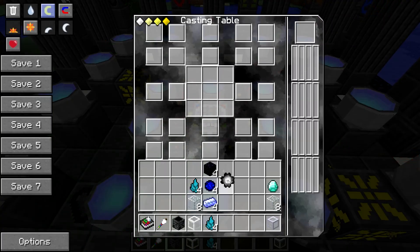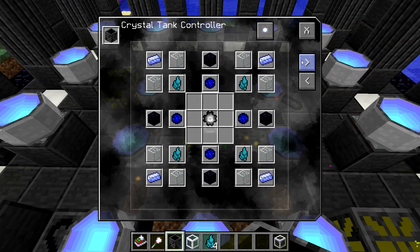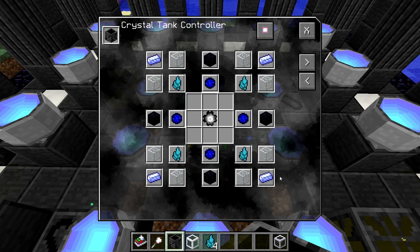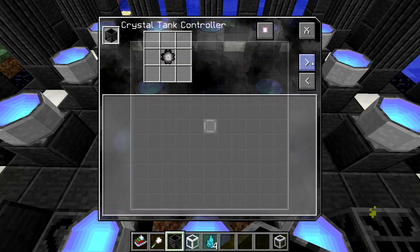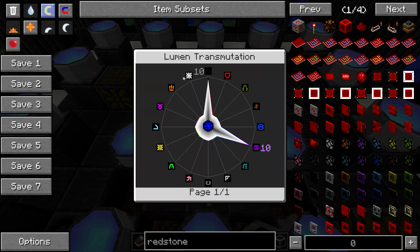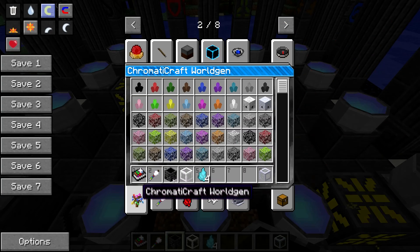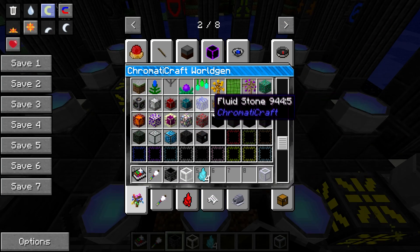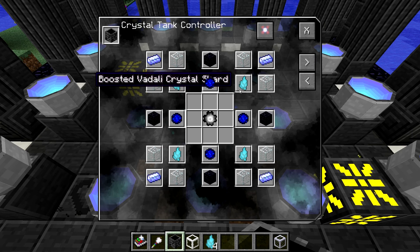Now that we have a void core, we can actually cast the tank controller. The void core goes in the middle, as cores usually want to do. Then you surround it with: fluidic ingots, which come from the alloying process with fluid essence and gold — not that expensive; fluid essence, which you acquire from fluid stone, a blue stone from world gen; boosted Vidali shards, glass, and obsidian. Let's go ahead and place that stuff. Boosted Vidali shards go in the corners.